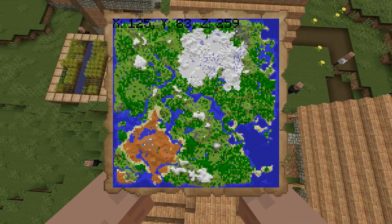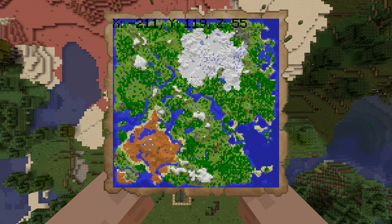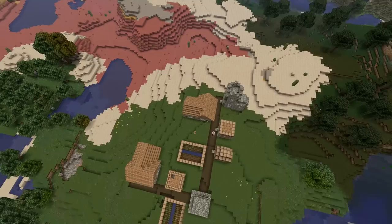That is located at X125 Z259. Let's scoot on over to the next one. Here we are at the next village — it is at minus 211 Z55, and in this one you get a priest, some farmers, and whatever random villagers happen to be running around.